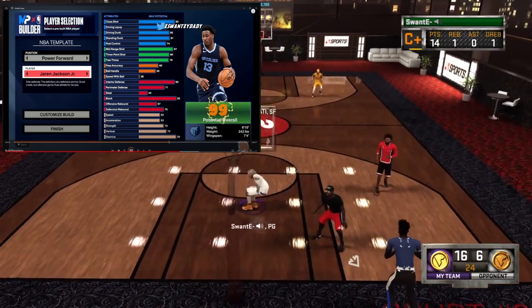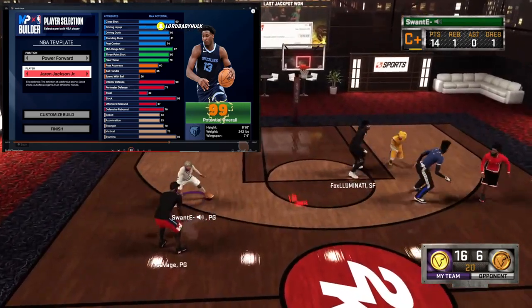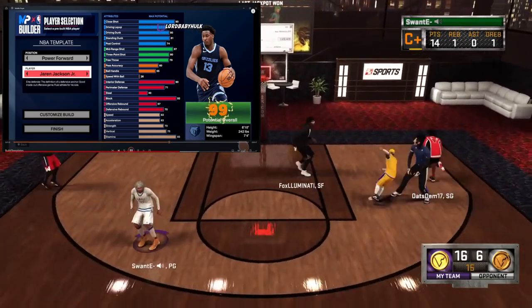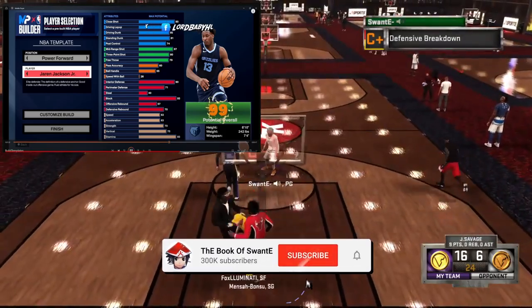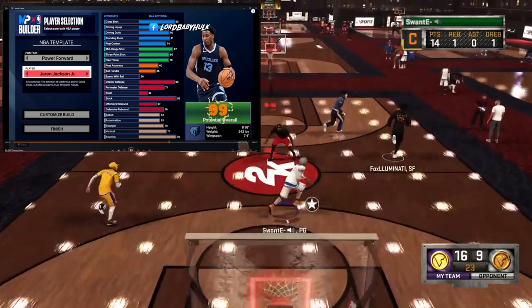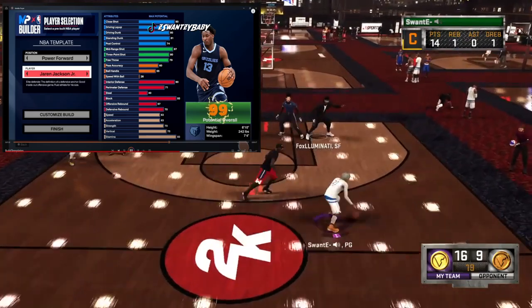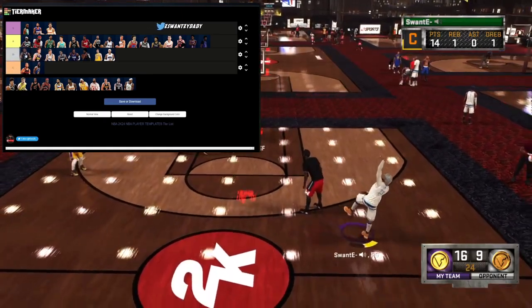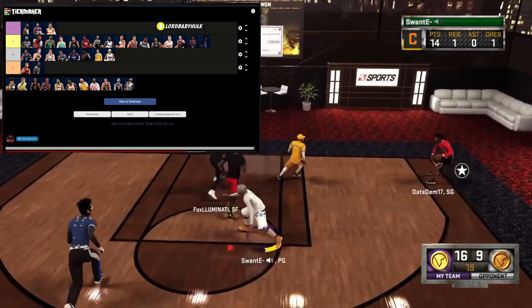Jaren Jackson Jr. — 80 driving, they did this dude dirty. The fact that they gave him 26 speed with ball is weird. Just don't even use this. He got great finishing, great shooting, decent defense, but what the heck — he got 26 speed with ball. I just wish he had some more rebounding. I'm gonna go ahead and put him in the high B tier — he's definitely an elite defender.